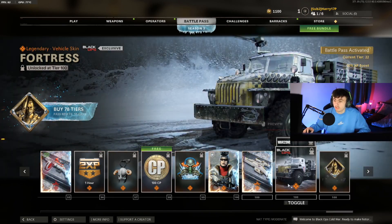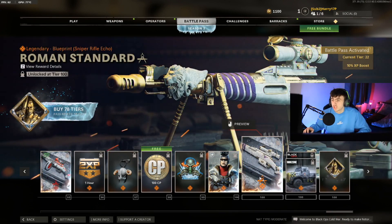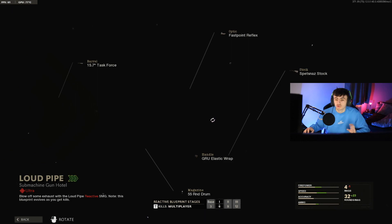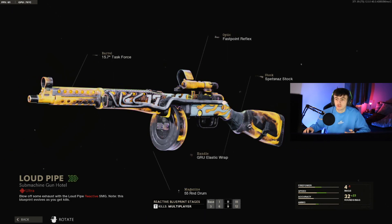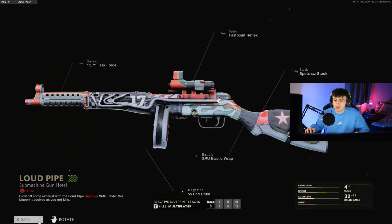If you're wondering what the end of the Battle Pass looks like, we've got a new truck, a better buggy skin, the new marksman rifle slash sniper rifle, the PPSH with reactive camos — which is exactly what I was hoping for. I was really hoping we were going to get a PPSH with reactive camos, and that is exactly what we've got. Just look at how sick that is — it's absolutely insane.